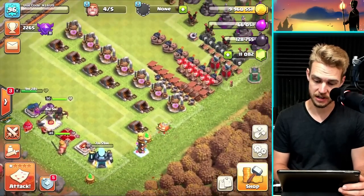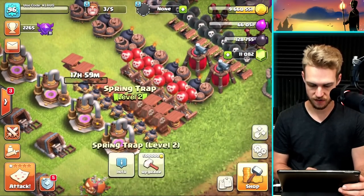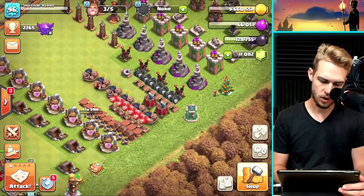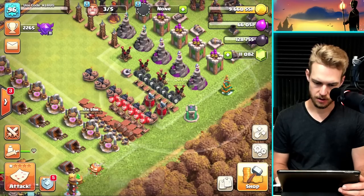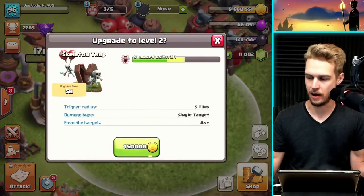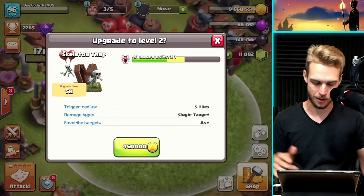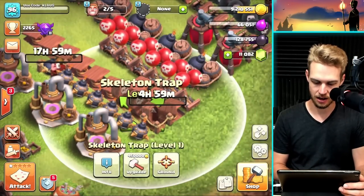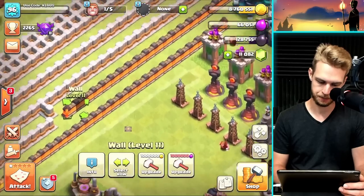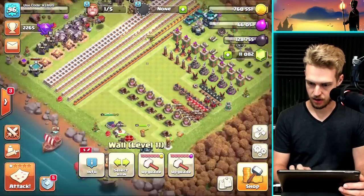Now let's spend the gold. Let's upgrade this level 4 Bomb to level 5 along with its friends. I need to start doing the Skeleton Traps because they're 450,000 gold each — and we're entering the Halloween season, so upgrading Skeleton Traps is very topical! There's one more I can do, and then I'll spend the rest of my gold on walls — these are a million a piece, so I can do eight of them.